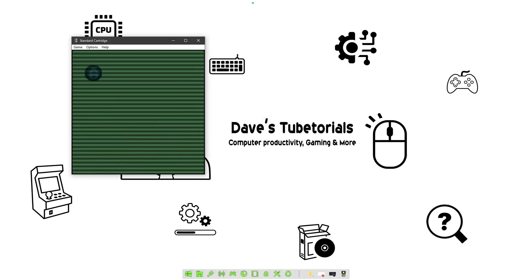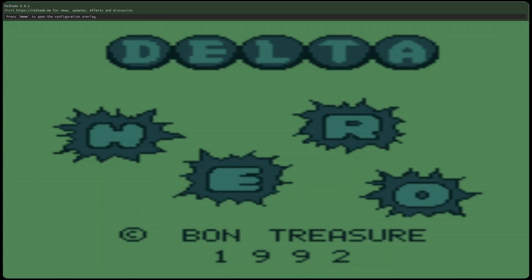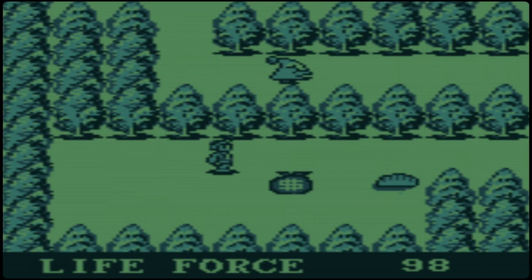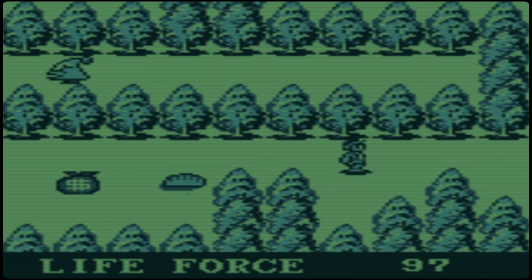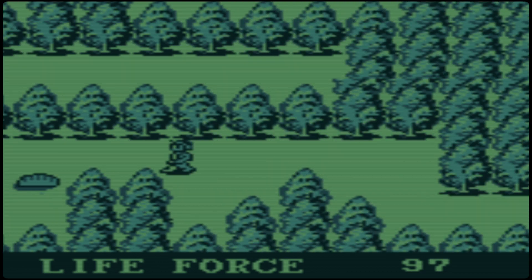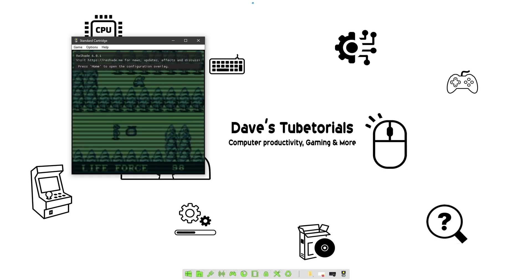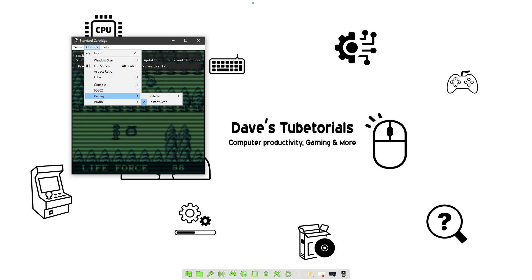Let's go ahead and open Delta Hero. The way the emulator is set up by default is to emulate the system the way it originally ran. I already have it fixed so it's running smoother here. In order to fix slow games, go into Options and make sure that under Display, Instant Scan is turned on. Then under Console, find the other settings.